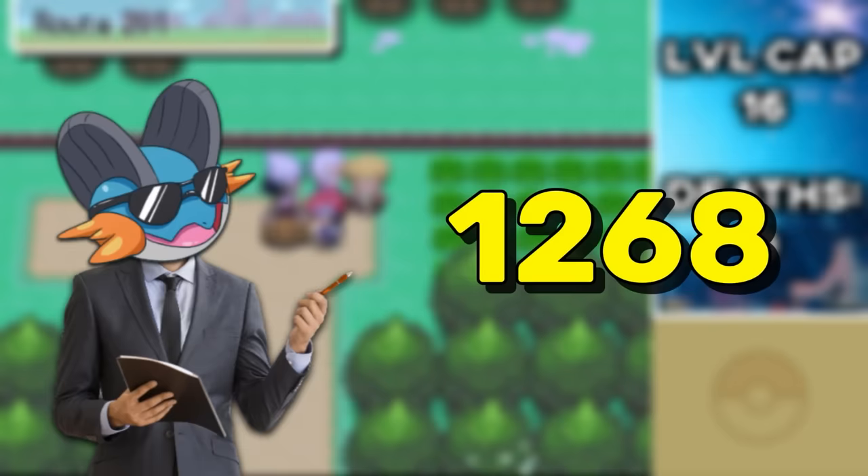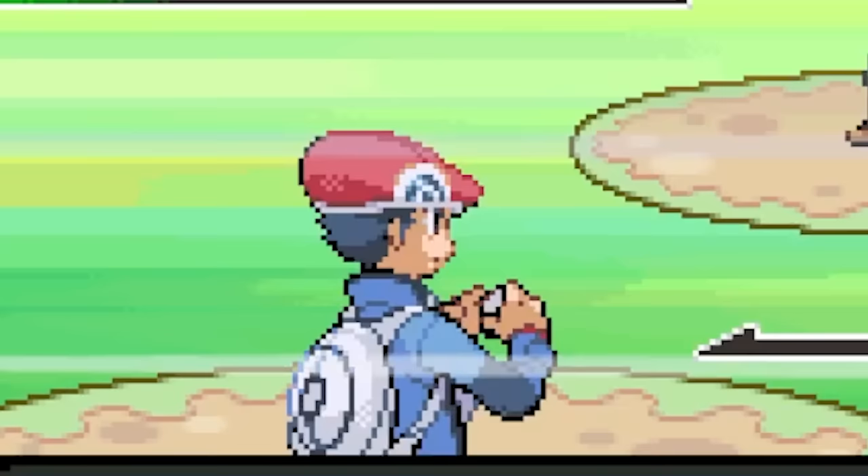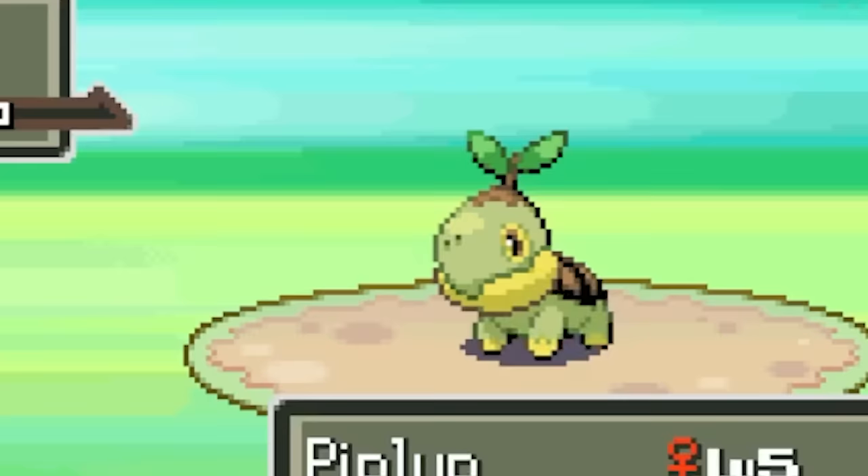Considering I could do about 250 resets an hour, this ended up being a 5-hour journey. But I'm not disappointed at all, because we were able to take down the Turtwig with some bubbles and scare the Grinch away before he could steal the Chimchar too. If you're a shiny hunter yourself, let me know what Pokémon you're looking forward to hunting in 2024.